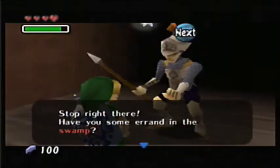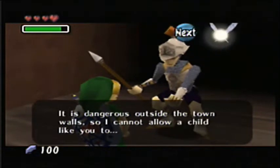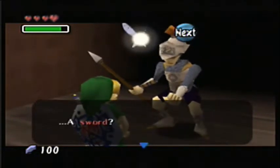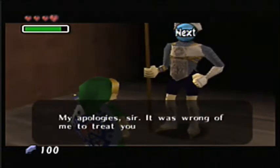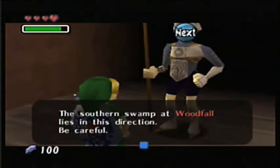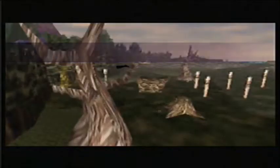Stop right there. Have you some air in the swamp? It is dangerous outside the town, boss. I can't allow a child like you to... Huh? My apologies, sir. It was wrong of me to treat you like a child. The southern swamp lies in this direction. Be careful. It does make you wonder what all's out here. So here we are - Termina Field.